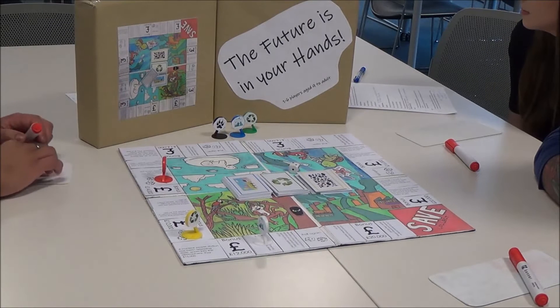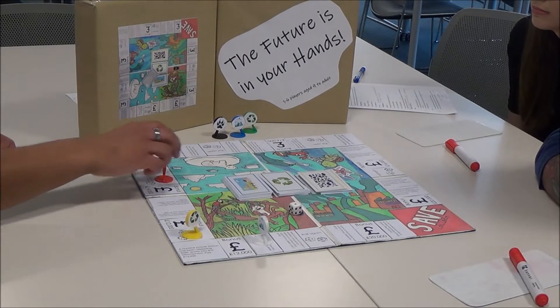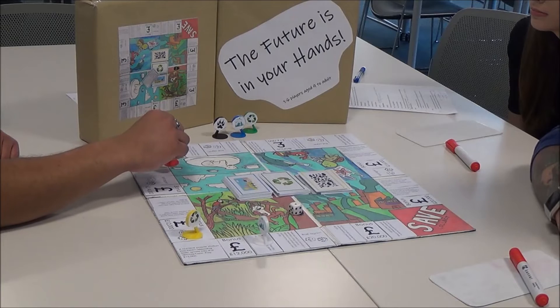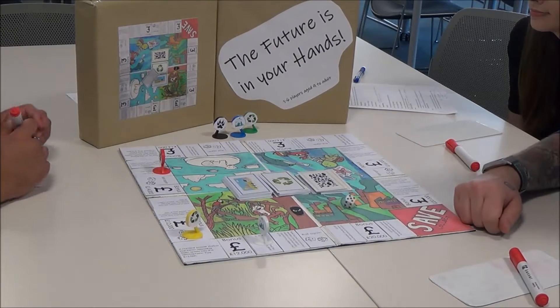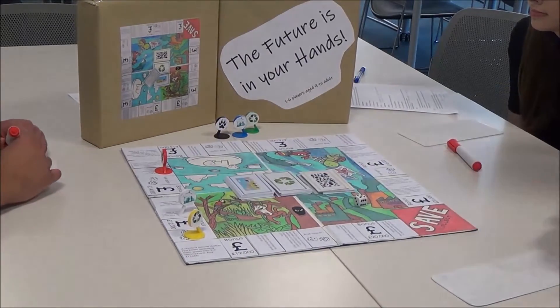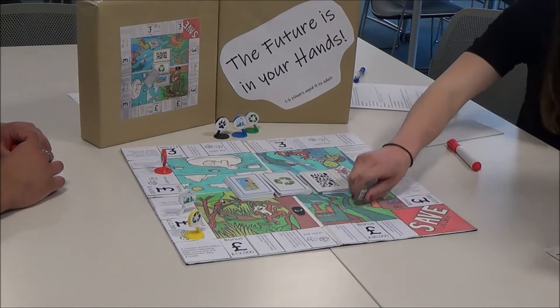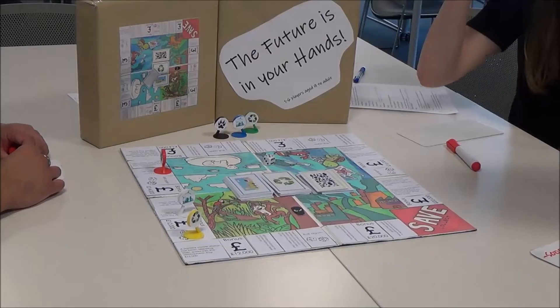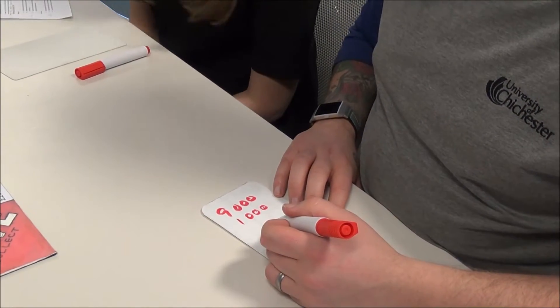Players must reach a target amount in order to win. The target amount is specified according to the number of players in each team. For example, if team one has two players, their target amount is £500,000. If team two has only one person, their target amount is £2,500. The players that reach their target amount first are the winners. The team record their amounts on the whiteboards given.